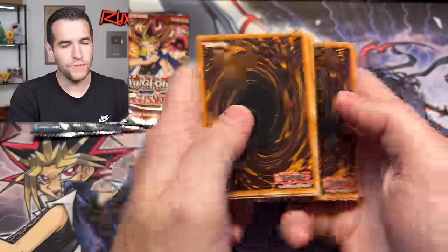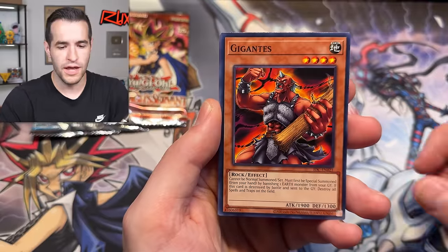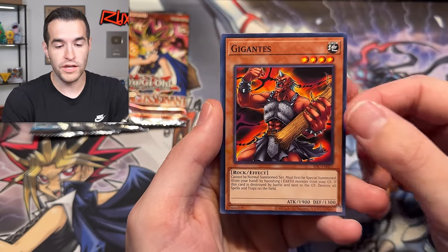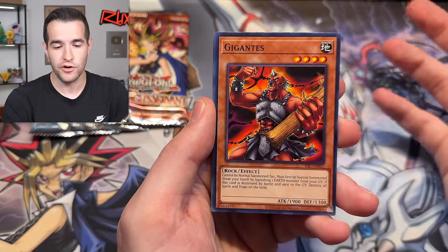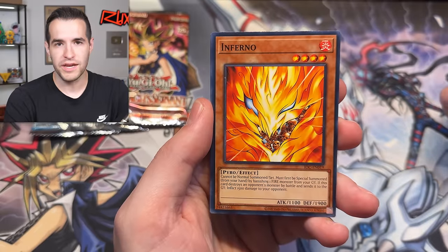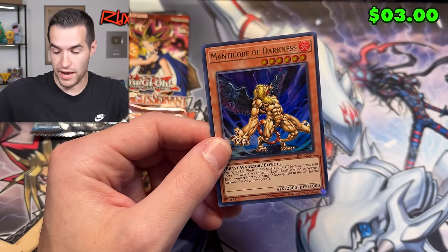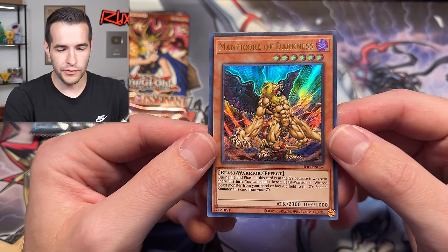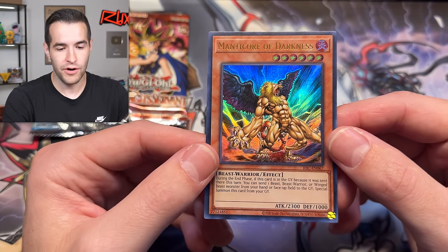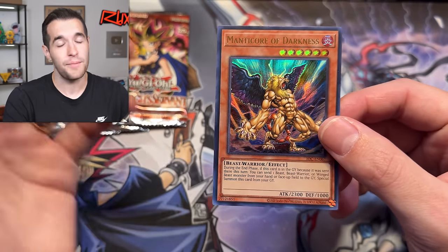Invasion of Chaos - can we pull Chaos Emperor Dragon or Black Luster Soldier? I'd even take Chaos Sword in the common slot out of respect. Primal Seed, Cannonball Spear Shellfish, Soul Absorption, Gigantus - newfound respect for this card, it's an easy special summon in GOAT format, you just banish an Earth, 1900 attack, and he wipes all spells and traps when destroyed by battle. Also Inferno - a pretty nice special summon, 1900 defense. And Manticore of Darkness - way better than I thought, when you play a Beast Warrior deck he keeps coming back. 2300 is a pretty nice stat line.